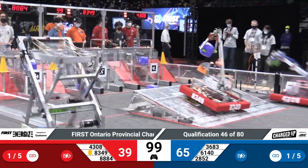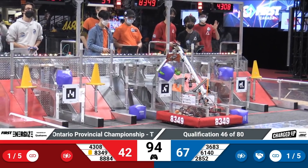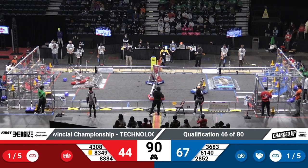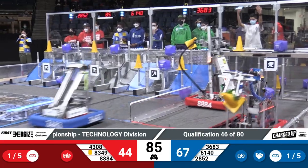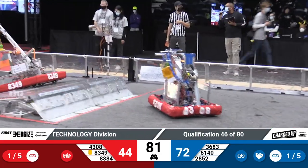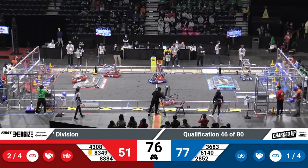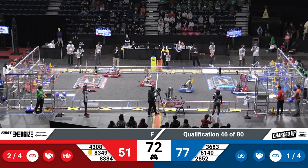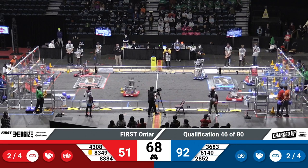Blue Alliance working hard. There's 3683 of the Blue Alliance, both getting some cones from their human players. A little bit of a bump, and 8884 has a little bit of a fumble. Right now, Blue Alliance has a little bit of a lead, 72 to 44. But we still got lots of time left in this match. 8349 over the charging station as 4308 tries to pick up that cone that they let slip out of their grip.